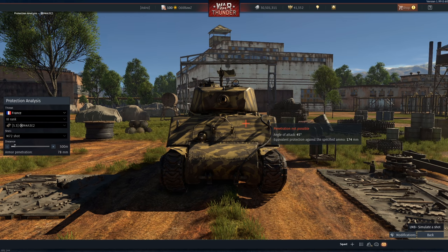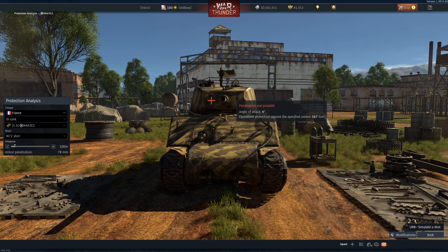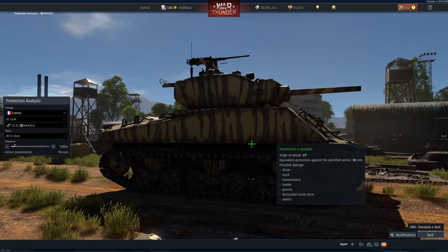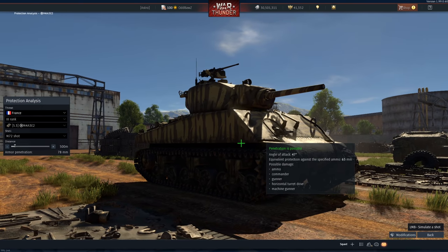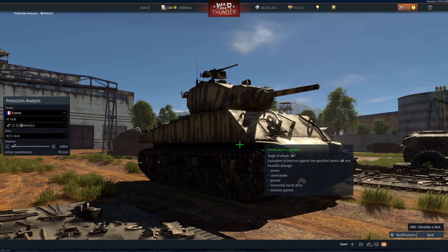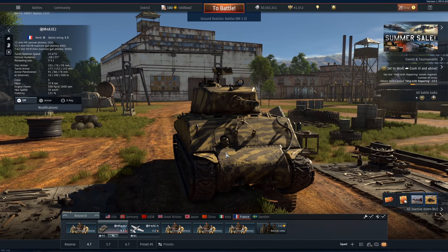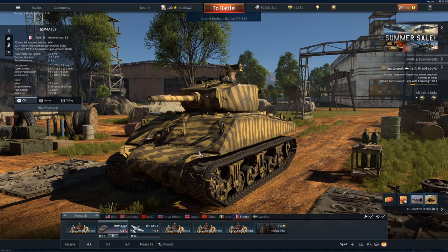The turret neck itself is very well protected. Bear in mind, long 88s will practically kill this thing anywhere from the front, and even the Panther gun will go through the mantlet clean and practically one-shot your tank every single time. As for the side, very weak armour here — 38mm of protection — and any large-calibre gun, 76mm or above, is going to easily squeeze through.